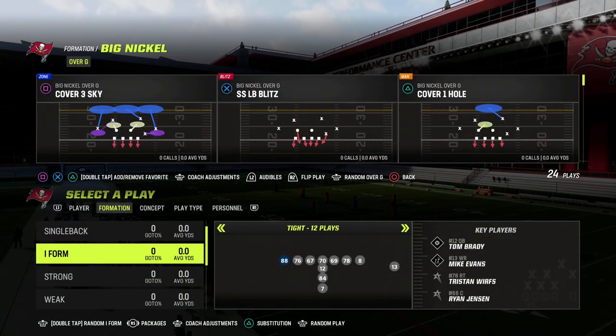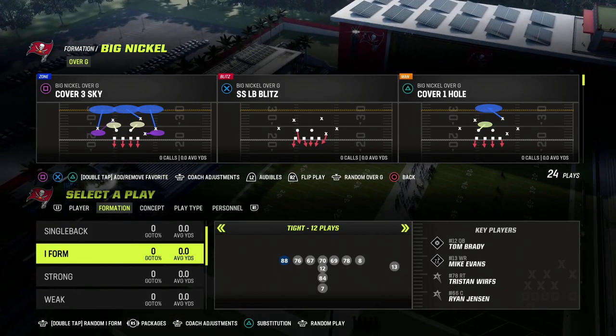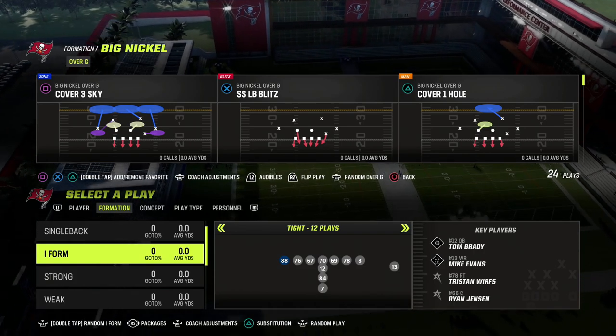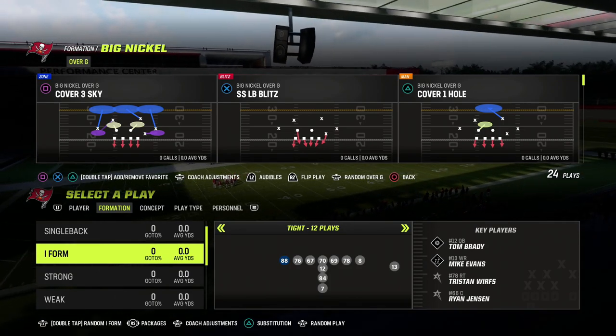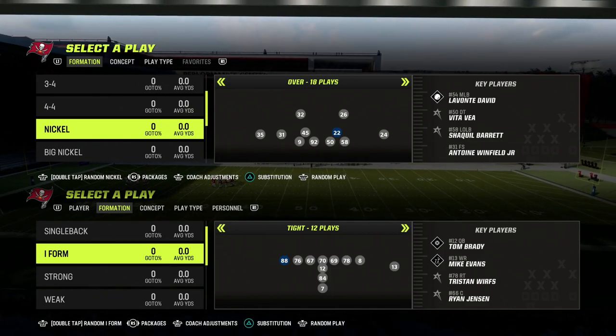In this video I'm going to be sharing what I believe to be the best day-one blitzing concept in Madden 23 — slot corner pressures out of Dollar 3-2-6. We can show you this out of almost any formation in the game, but the concept is best seen out of the Dollar 3-2-6, and that's what I'm going to show you here.